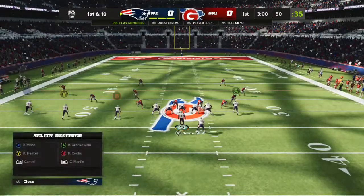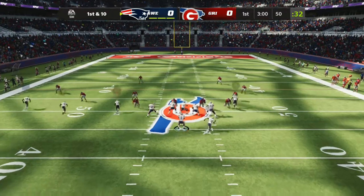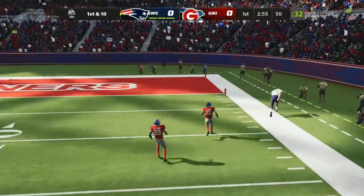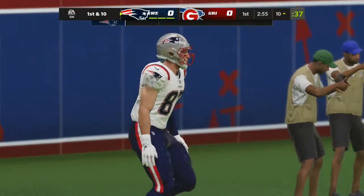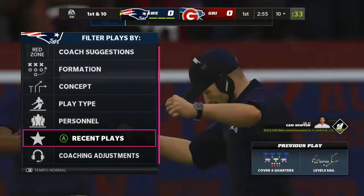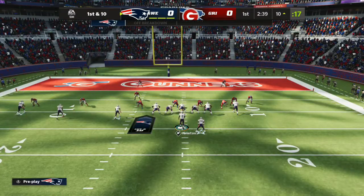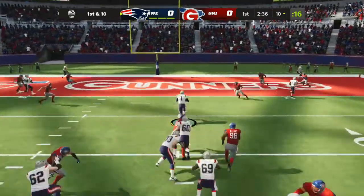They've got good starting field position as they come up here first and ten, right at the 50-yard line. Throwing to start the drive. Newton escaping the pressure right, and it is caught and finally out of bounds down near the 10-yard line. In our pregame meeting, all they talked about was keeping him hemmed in and wanting him to make his throws from the pocket, because they knew he was pretty dangerous if he got outside.